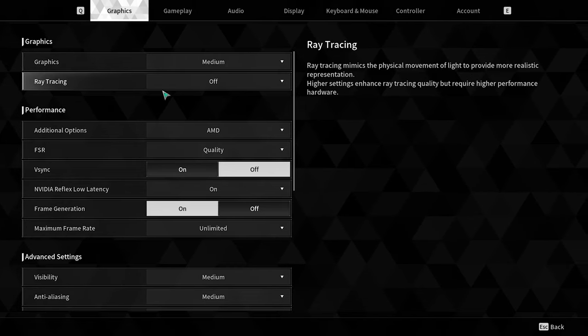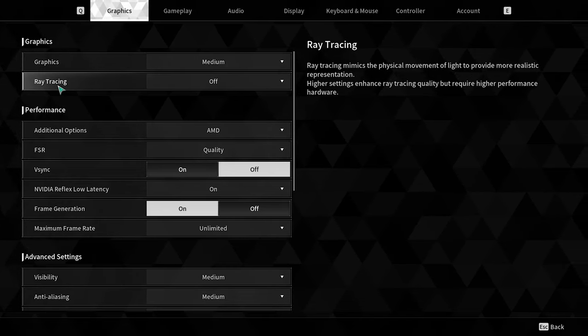Make sure Ray Tracing is turned off — this is very important. Then go to the Additional Options.